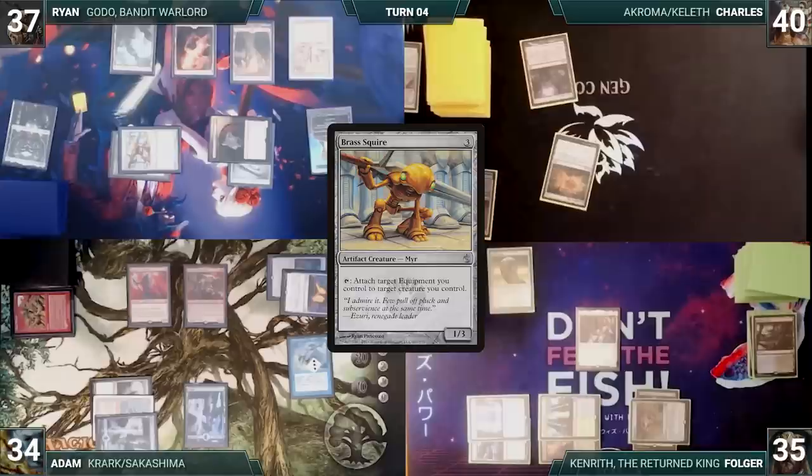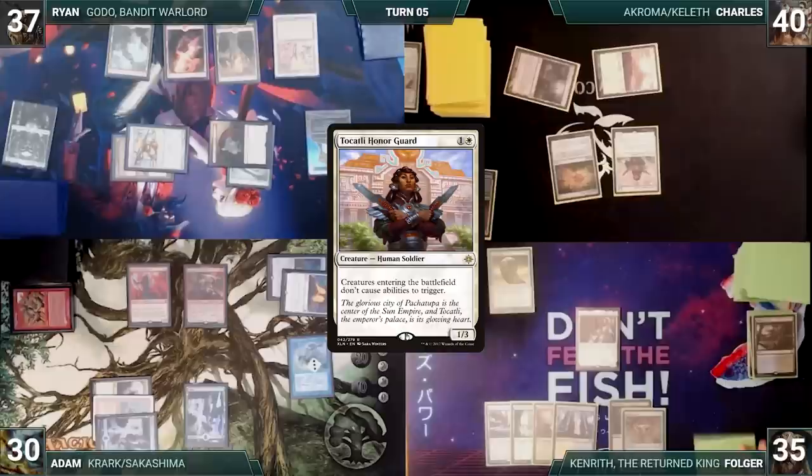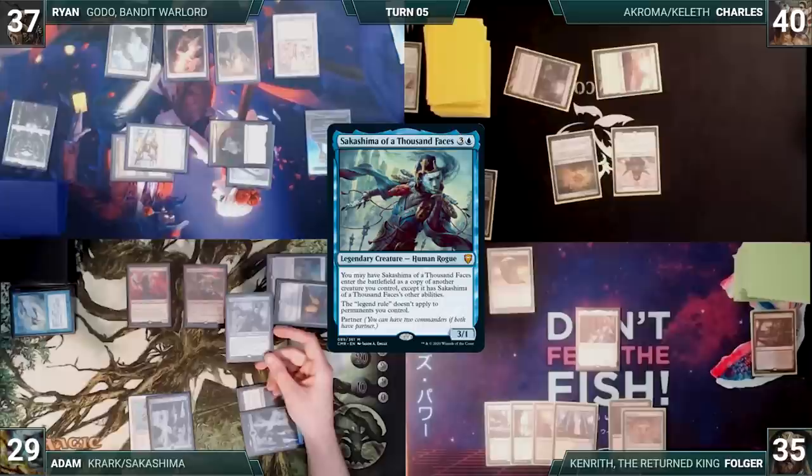Charles draws and finally drew what he needed. He plays a Plains and casts Tocatli Honor Guard. Charles passes to Folger. Folger draws, looks at his hand, and passes. During his upkeep, Adam doesn't pay for his Mystic Remora and lets it die. Adam wins his Mana Crypt flip, and during his draw step takes a damage from his Mana Vault. Adam casts his commander, Sakashima of a Thousand Faces. In response, Ryan casts Pyroblast, countering Sakashima. Adam passes to Ryan.